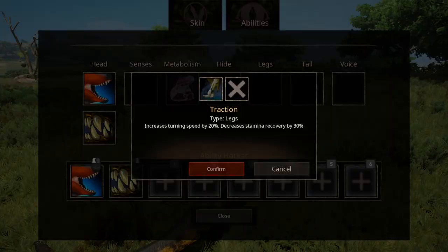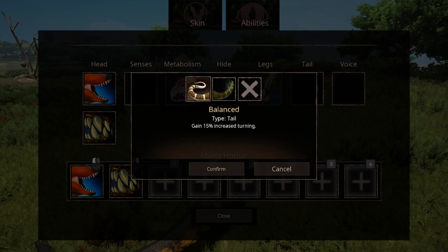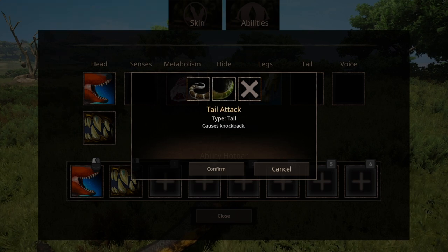Moving on, we have the tail abilities, and we have two options. We have the normal tail attack that supposedly causes knockback, and a balance tail that increases turn radius. Again, each tail has its own suitable situation, and I'll come back to that later.